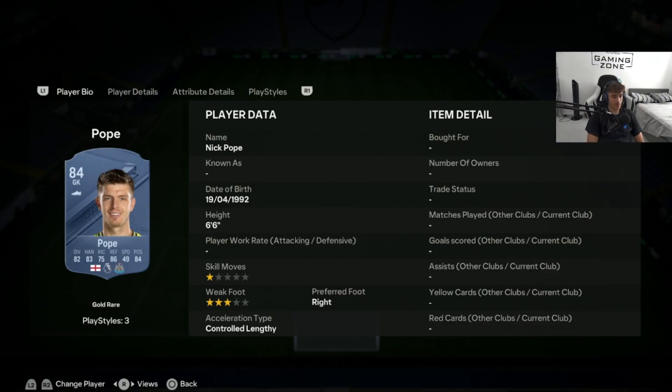Starting off with the goalkeeper position, there are two main cards. The first one is Nick Pope, coming in at a relatively cheap 5,100 coins on the market, which is really good value. It's such an OP card — since they've updated his price range, he's gone down in price. His Chemistry Links are great: he's English from the Prem. You can't get much better chemistry than that.